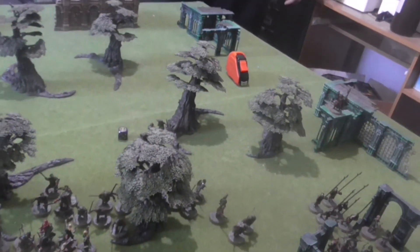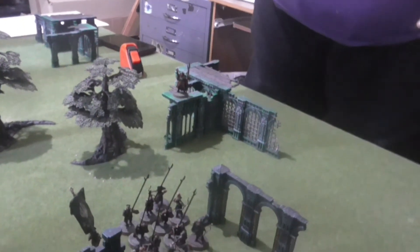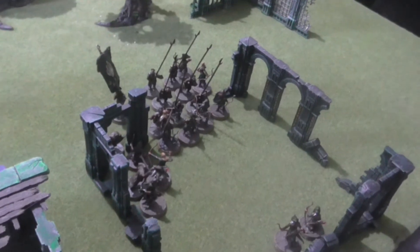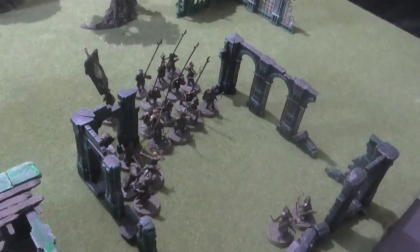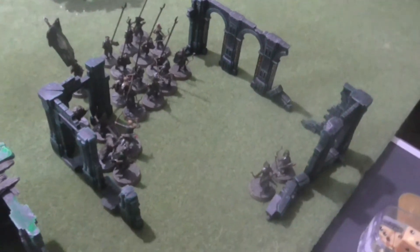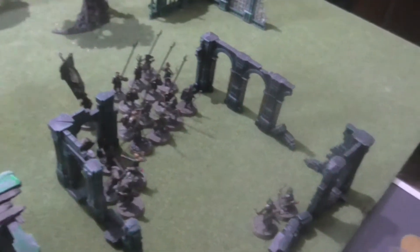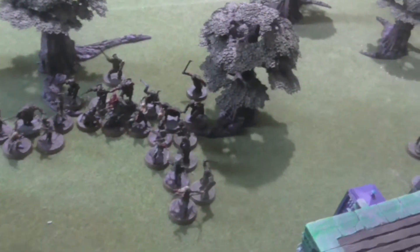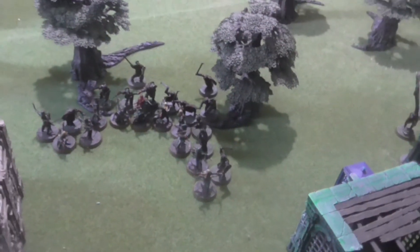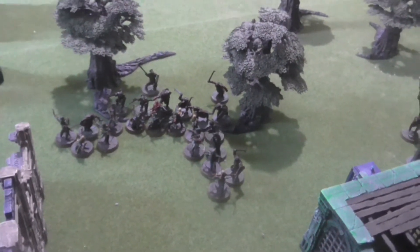The shaman called heroic channeling and tried to transfix Legolas but failed the roll. The Uruks moved into combat and I responded by getting as many people into combat as I could, with two left over moved back. Same story on the other flank — Uruks moved in and all mine engaged.